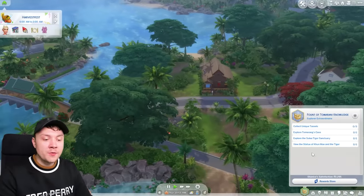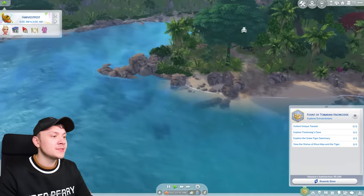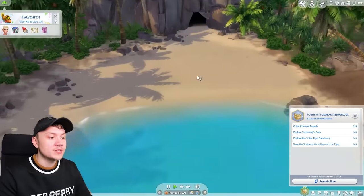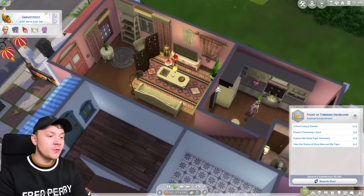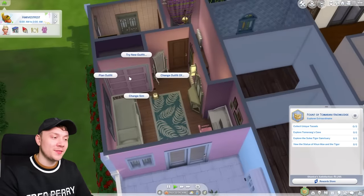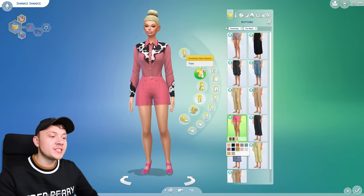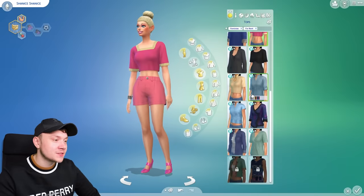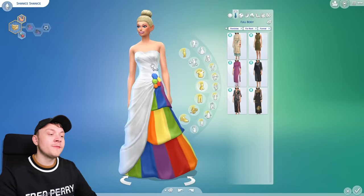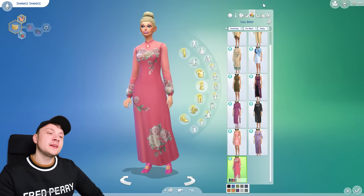Shanice wears everything in pink — that is the rule of Shanice, everything in clashing hot pink. Her formal outfit is always going to be the LGBT slave wedding dress — that will never change. But it'd be nice to have new party wear and swimwear. This pack comes with no swimwear — that's a shame. We do need a new hot weather outfit because this world is very, very hot all the time. We also need cold weather wear, though there's literally no cold stuff in this pack.